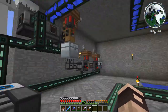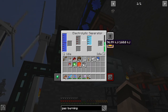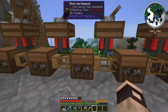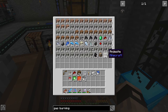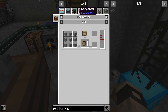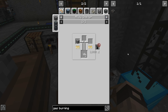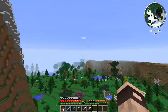Our ore tripling setup is done! In the next episode we definitely need to work out better power - at the minute we've just got various generators doing their thing. That's all I've got time for today. By next episode this quarry will have finished. We've been getting a ton of andesite - we could rock crush it into cobblestone to get rid of it. Anyway, I've been Toby, thanks for watching this episode of modded - I'll see you in the next one, have a good one!